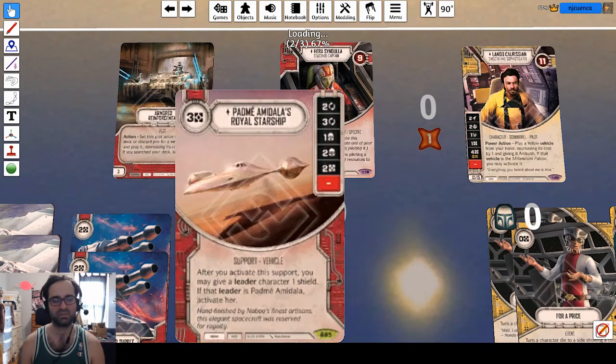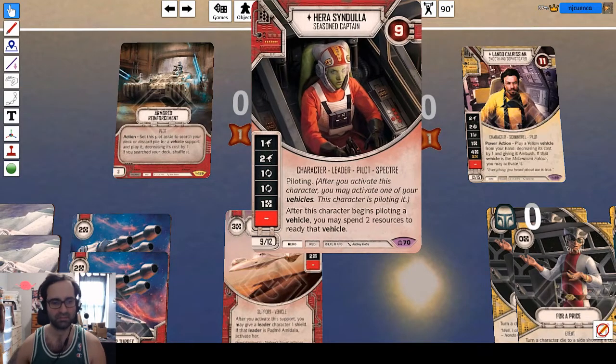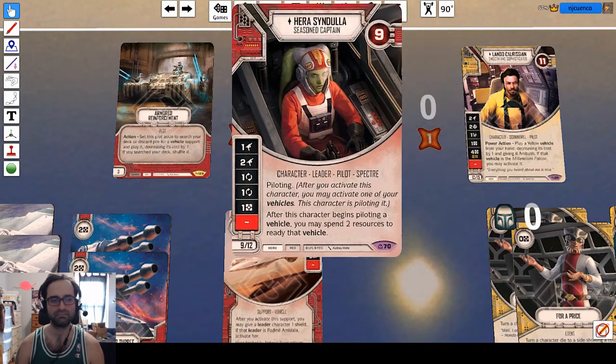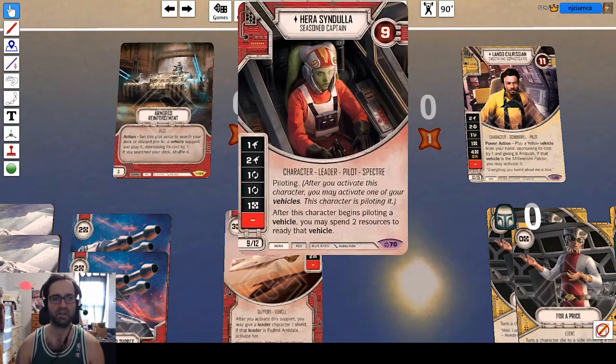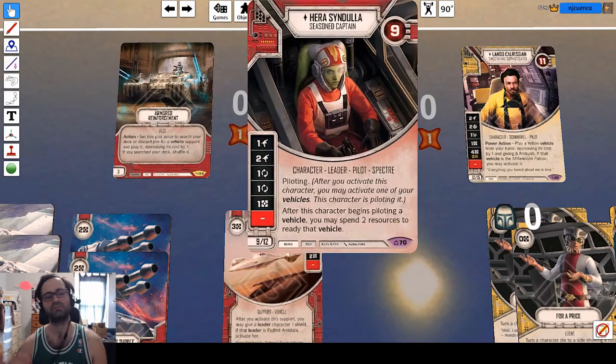I find this to be very similar to Shoto. Hera's ready ability is really kind of icing on the cake, because I think a lot of your opponents are going to be scared of that more so than they are of Lando, because this is just so powerful in the late game. The longer the game goes, the better Hera will be. And she has lower health, so she becomes an attractive target.